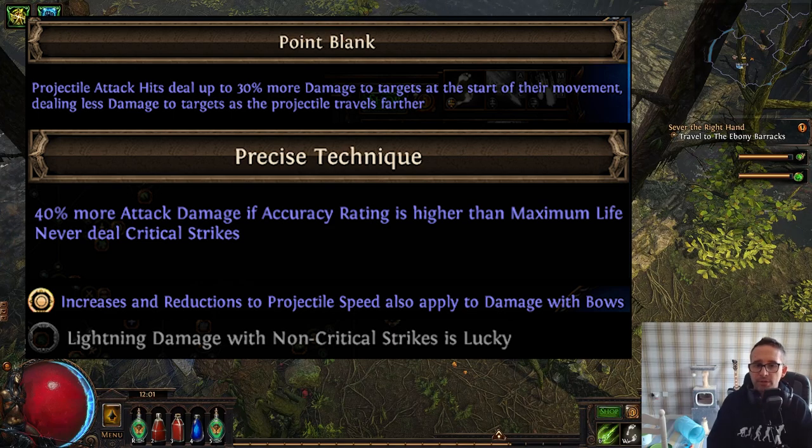There are a few ways to keep accuracy higher than life. There's a mastery for accuracy per green socket on your bow, you can take Precision aura, and there are some nice accuracy nodes nearby. With the right nodes, unless you roll maximum life on all your gear, you're never going to catch up to your accuracy — so it's something we don't have to worry about and we're always pumping out this extra damage.